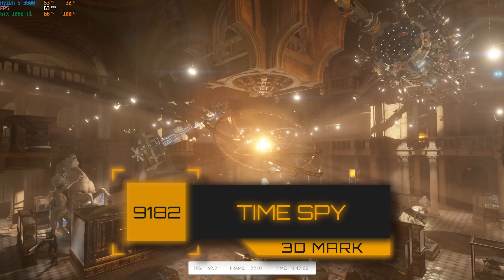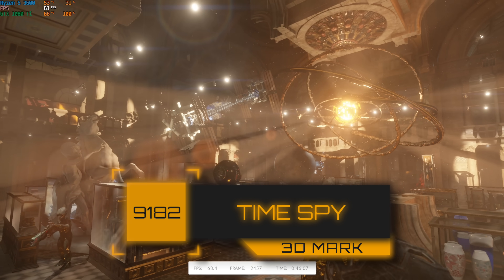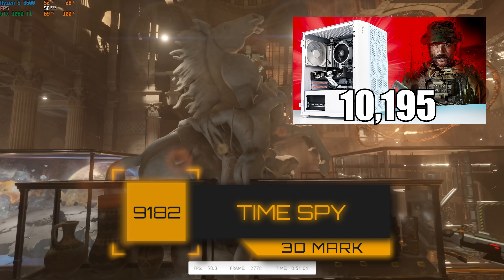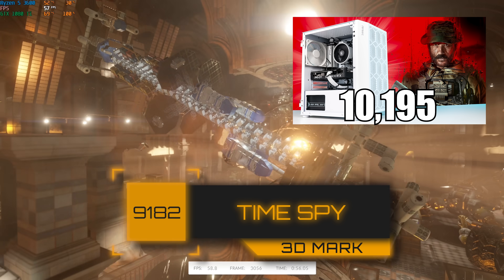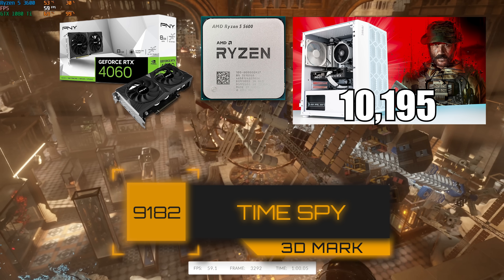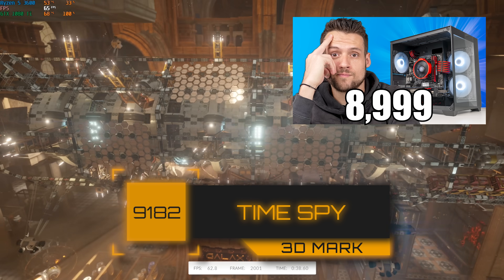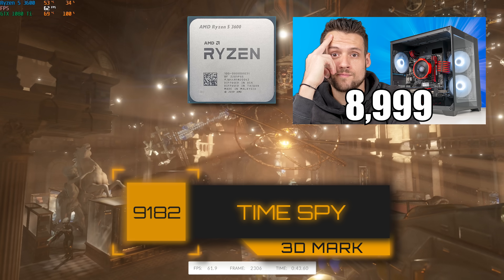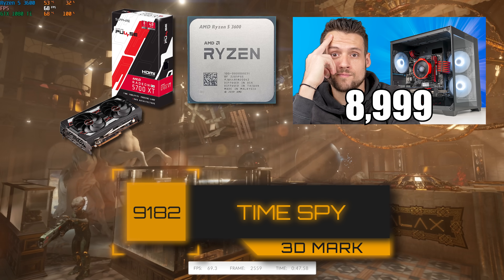First up we tested 3DMark Time Spy and got a score of 9,182, which is super impressive for a sub-$500 build. For reference, my most recent $750 brand-new gaming PC built for Modern Warfare 3 only scored a bit higher at 10,195, rocking a Ryzen 5 5600 and an RTX 4060 — so we're getting way more price-to-performance with used hardware. My recent $450 used build with the same Ryzen 5 3600 but the RX 5700 XT scored just a bit lower at 8,999.